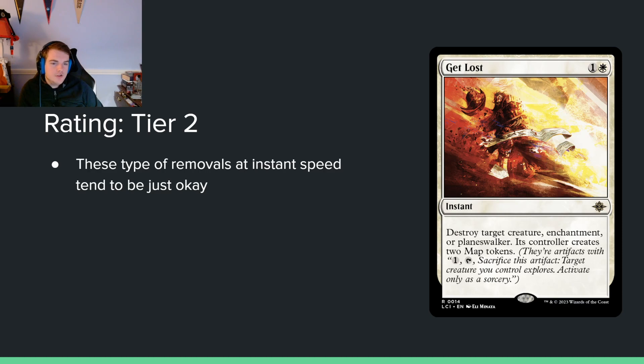Get Lost — 1 and a white for an instant, destroy target creature, enchantment, or planeswalker. Its controller creates two map tokens. We've seen this type of effect before in Midnight Hunt where the opponent got a clue token. Two map tokens is probably better than a clue token — you can draw two cards theoretically, and you have more choice. Instant-speed, two-mana destroy-anything is a good enough effect in a color that doesn't really get that. You're going to be okay playing this despite the cost.